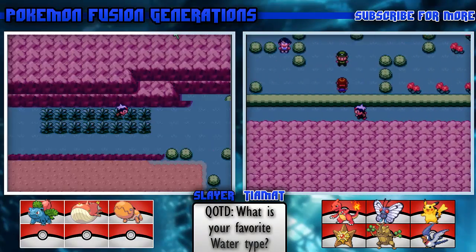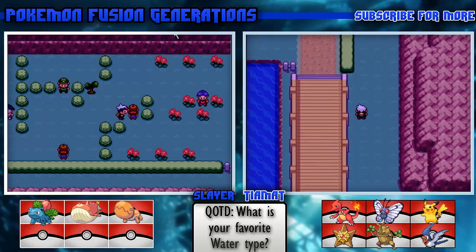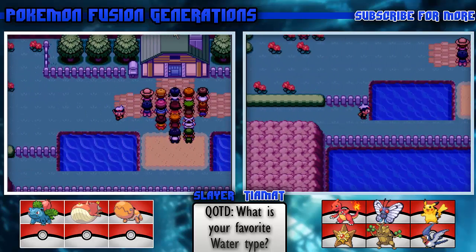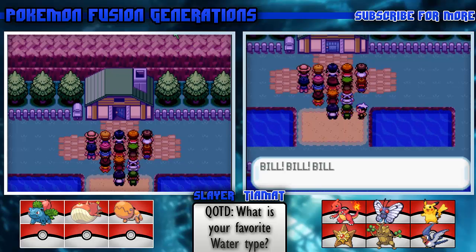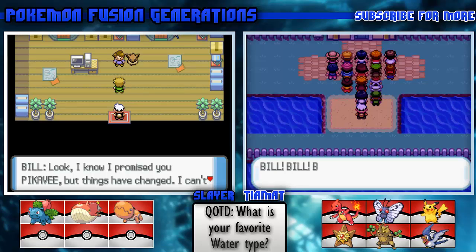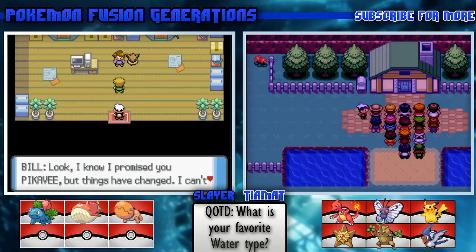Oh there's a lot of people here. Did you already defeat the whole gym? Yeah, I'll have to do that later but that's okay. Let's go to Bill's house. You talk to them all and they just say 'Bill, Bill, Bill, Bill' and then someone says 'Hey, stop pushing.' The dialogue - what, 'Bill, Bill, Bill, Bill'?